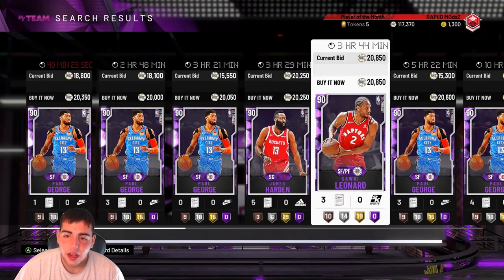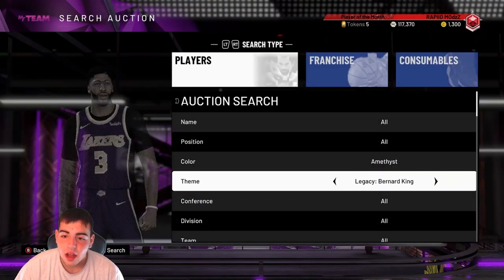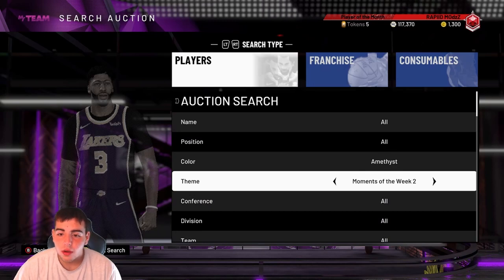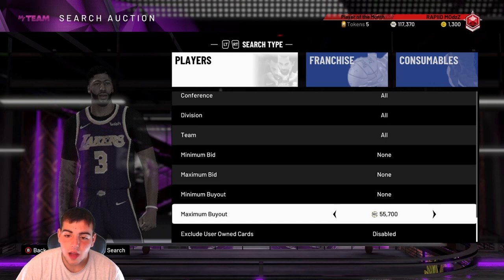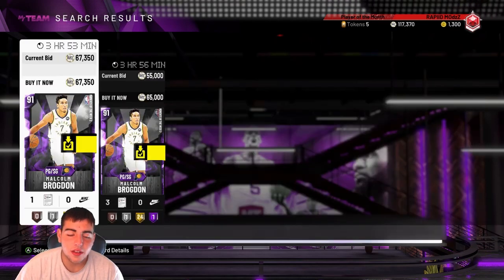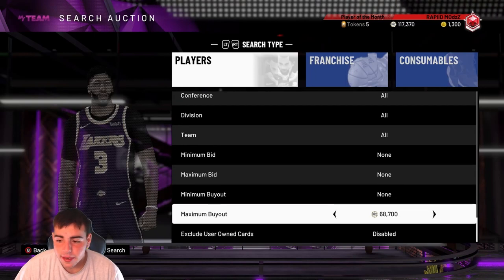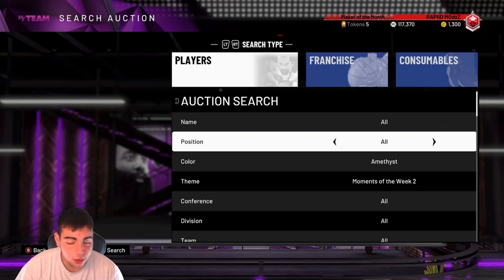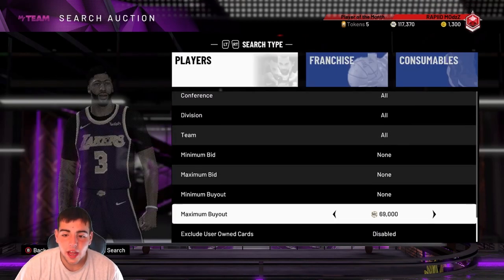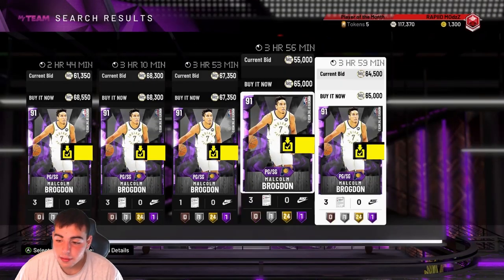We do have one more snipe filter — it is Amethyst Moments of the Week 2. You're just looking for a Brogdon or a Tatum for the low. I got one Brogdon for like 50k and sold it for 69k overnight. These filters are pretty deadly — I really recommend you do it. If you see a Tatum for 60k or whatever you put your buyout for, you gotta buy it ASAP because you'll make a ton of MT.